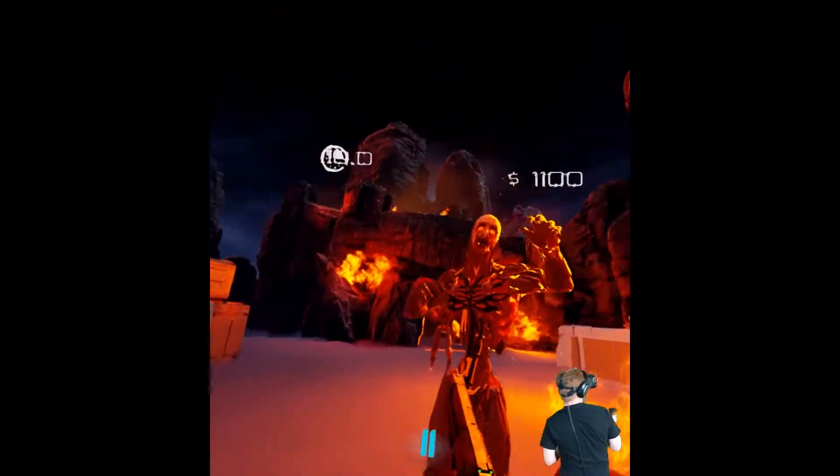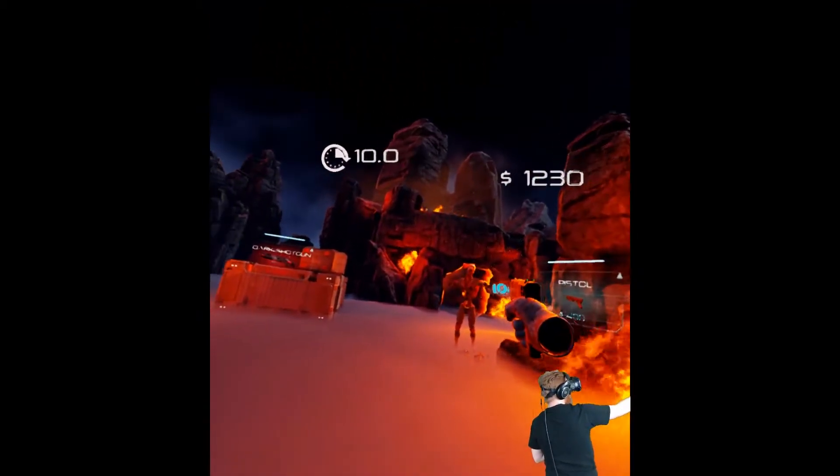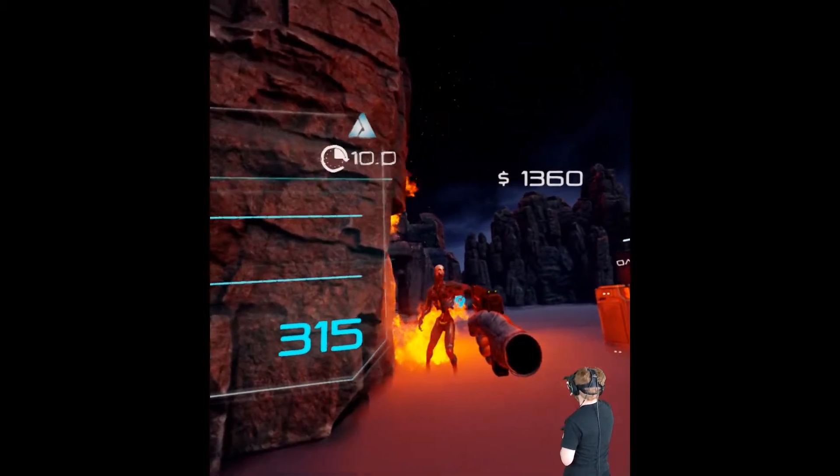This level is scary because the ground is covered in mist. And if you drop your weapon and you don't realize it, which happens pretty often, it's very hard to find it again because it's in the mist.